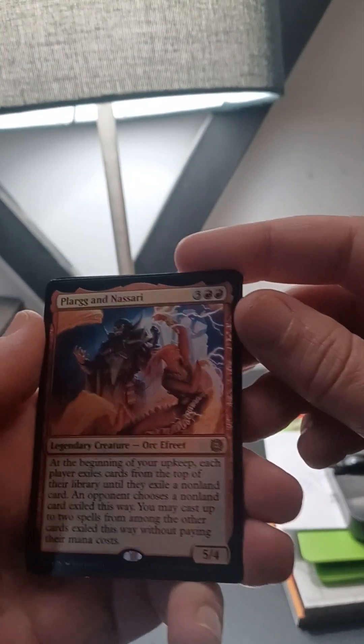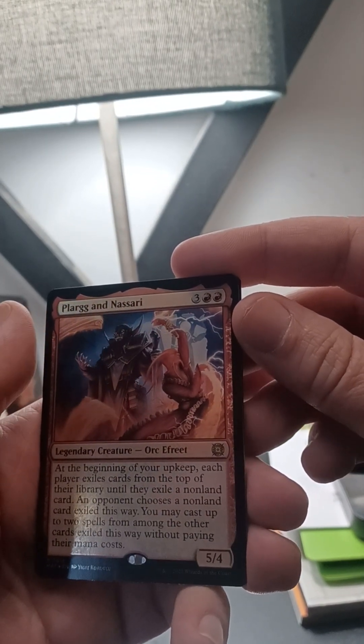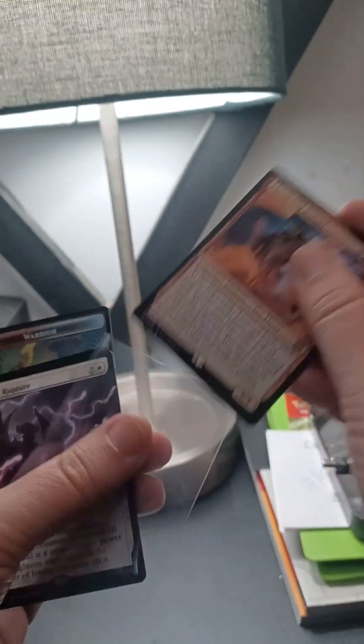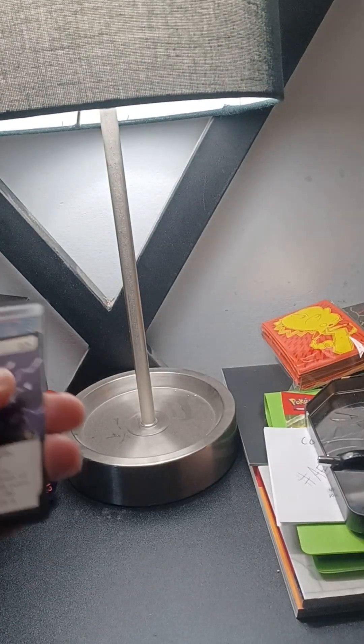And then this is our first rare of the pack — we got a legendary creature, looks like an orc. Not sure if it's worth anything, but we're gonna sleeve it and put it into the top loader just in case it is worth something.